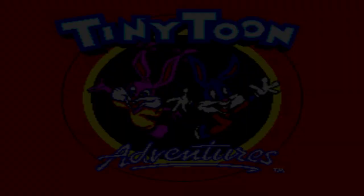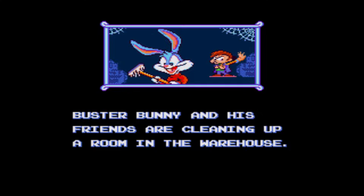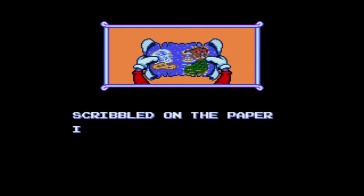Greetings and salutations, viewers. I'm here with another game called Tiny Toon Adventures: Buster's Treasure Hunt. Here we are at Acme University. Buster Bunny and his friends are cleaning up a room in the warehouse. A single piece of paper flutters to their feet. Scribbled on the paper is what seems to be a very old map.